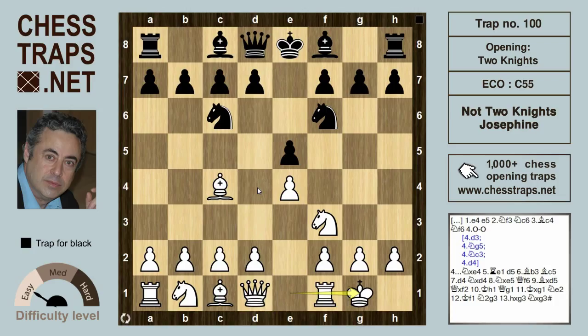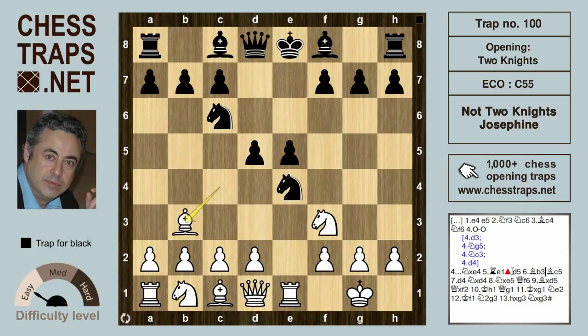Black can now take on e4, and after Re1, trying to get something happening on the e-file and hitting that knight, black can defend and counter with d5, hitting the bishop. If the bishop drops back to b3, black is already doing extremely well out of this opening, has nothing to fear, and black has just played natural moves. Bishop c5 is hitting the pawn on f2.